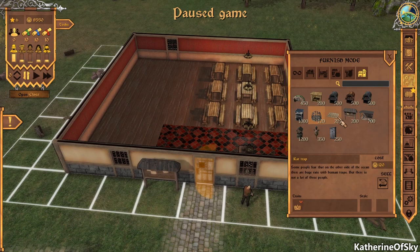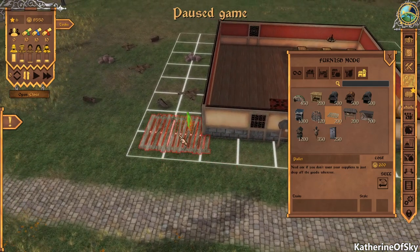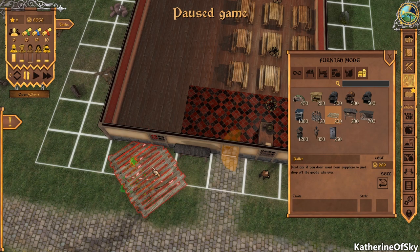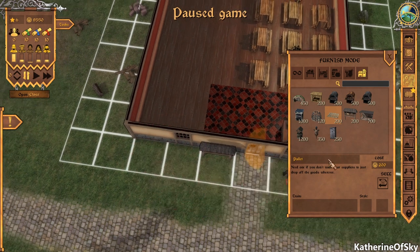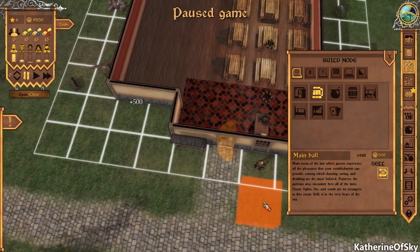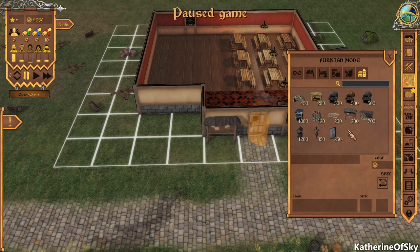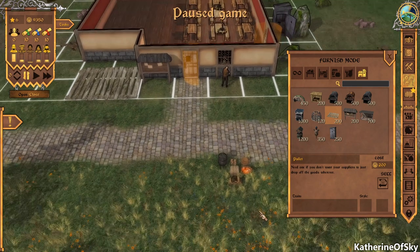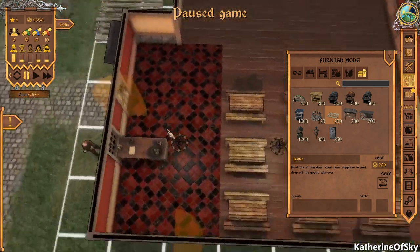We have a woodshed, a rat trap, and a pallet. The pallet is really good for receiving goods — otherwise they end up right in front of our inn. Let's get that in the correct direction. I kind of wish I didn't build this so close, but what we can do is sell some of this and make our inn a little more interesting looking. Let's put the palette out here, because when you get deliveries of goods they come across the road, so it's a bit closer for our people to store stuff inside.